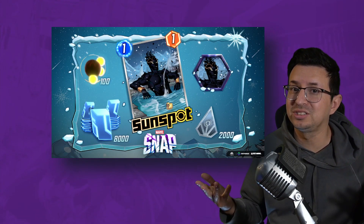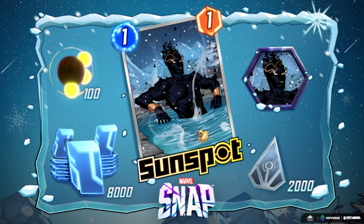Lastly, we have a new bundle featuring Sunspot, and this one has tokens in it. As you can see: a Sunspot avatar, a variant, 8,000 credits, 2,000 collector tokens, 100 Sunspot boosters, and a Tacos After This title.